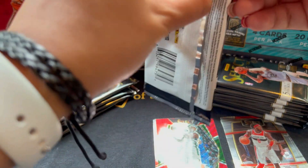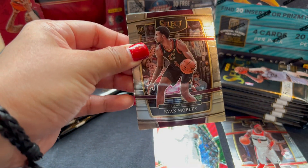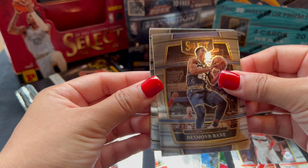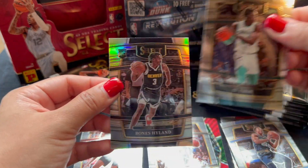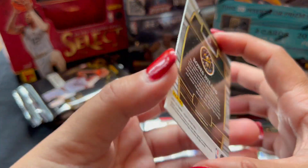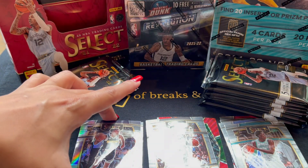Second pack. Evan Mowgli — base, and it's not the usual blue base cards. So we have Bane, Cam Thomas, Thor, and Bones. Oh! This is Silver — sorry, it's a little dark here. I think that's nice, but the centering is way off. I'll put that here.